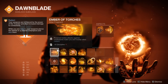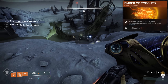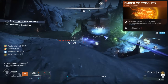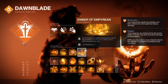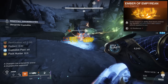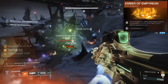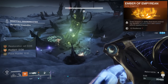We have two fragments crucial to this build's success. First, Ember of Torches, where powered melee hits grant you and allies Radiant — a 25% damage buff that also provides intrinsic anti-barrier, meaning we can use our rocket to stun champions. The other vital fragment is Ember of Empyrean, where solar weapon final blows extend our Radiant and Restoration effects. This timer caps out at 12 seconds but can be infinitely refreshed as long as you're slaying adds. Simply throw your charge melee to proc Radiant, use your healing nade to proc Restoration, then go crazy slaying adds with your rockets to repeatedly extend these timers.